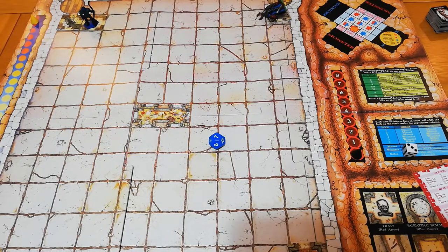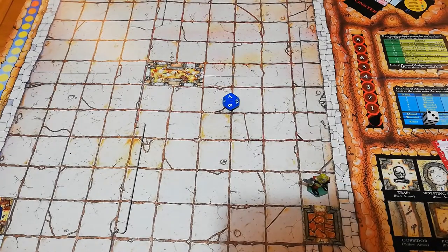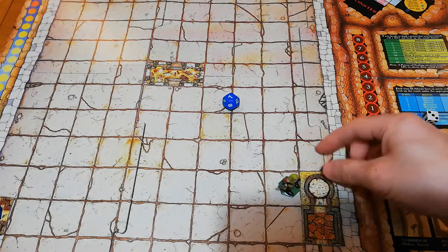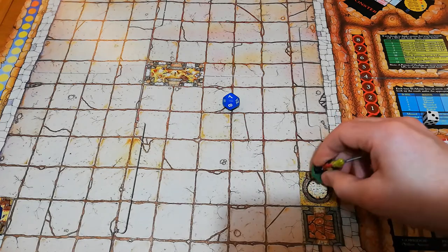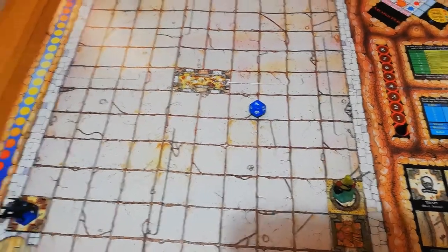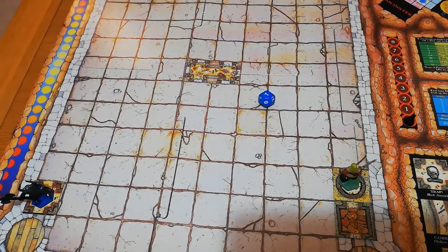Sir Rohan is dead, so Vorik the Brave gets his go. We draw a tile and find a rotating room. When you enter these, they flip 180 degrees and you can no longer escape — you also cannot search rotating rooms. That is the end of Vorik's turn with no room card drawn. Then Ulfgrimhand in the corner can go one of three ways. Going further on, we draw another normal room.